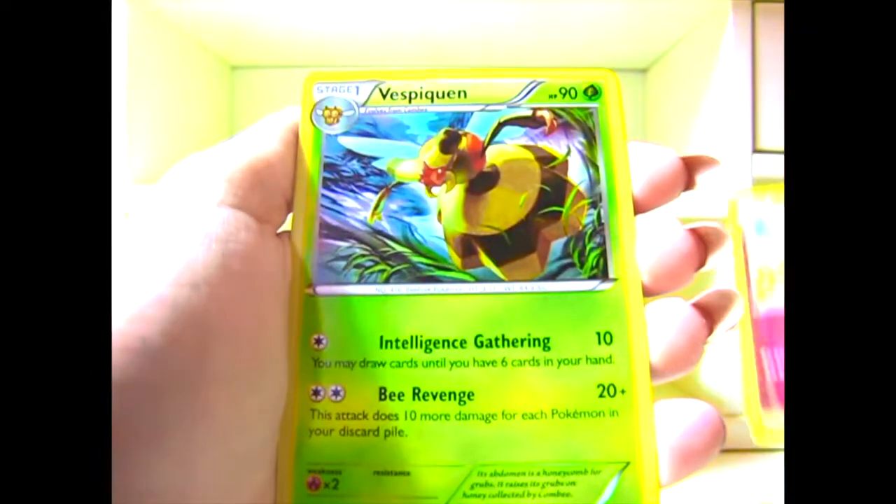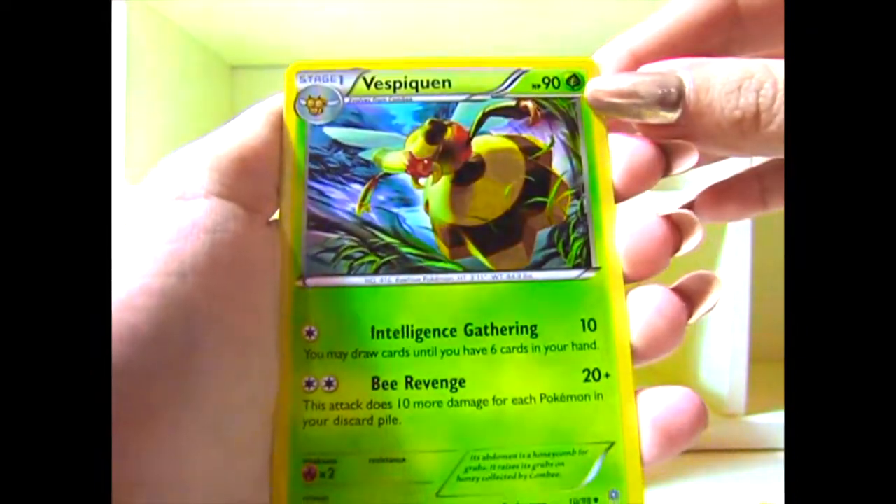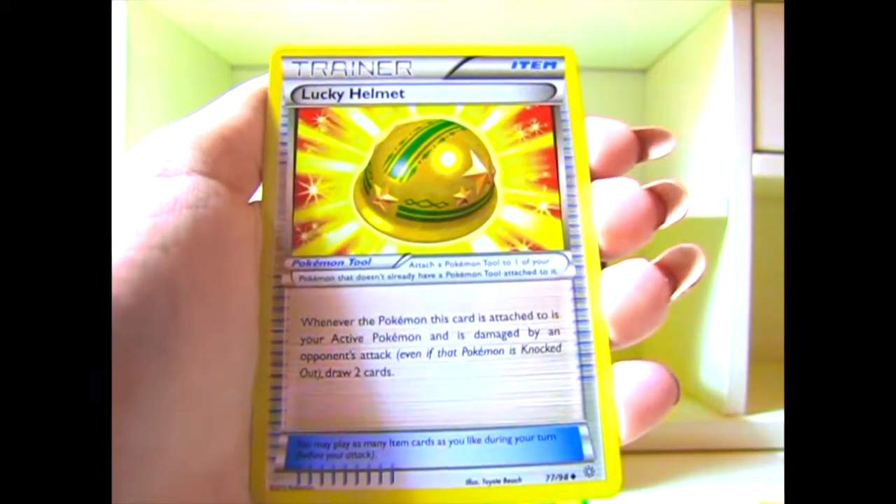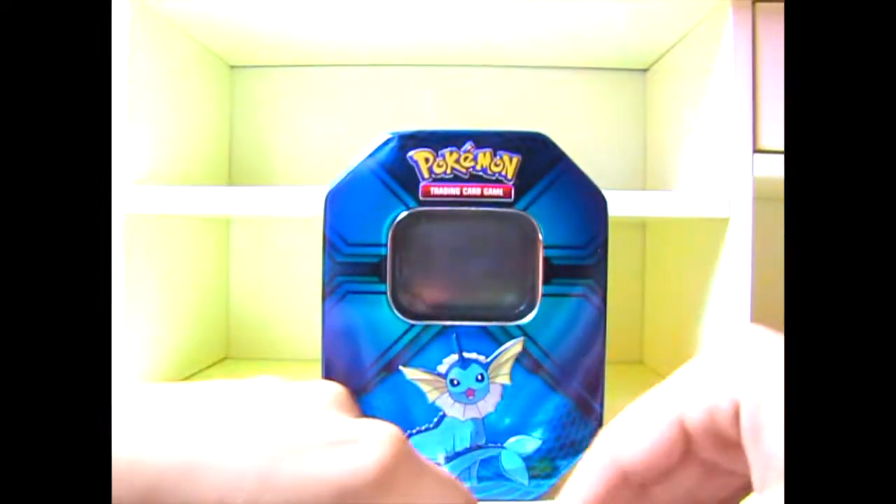Whimsicott. Oh, that almost looks like a holo — Vespiquen — but it's not. If that was a holo, that would look really cool, honestly. Lucky Helmet, and that's it for that pack.